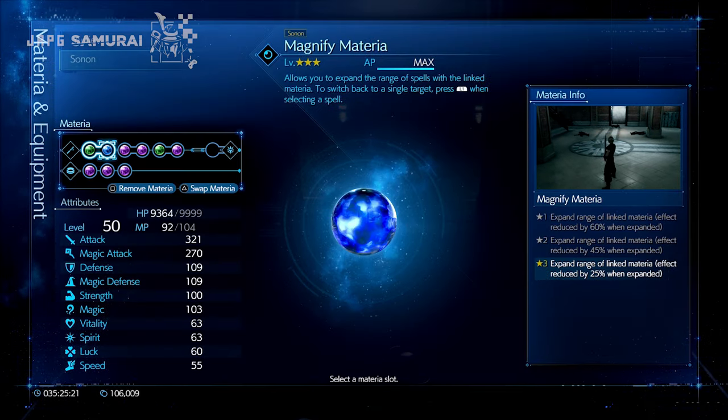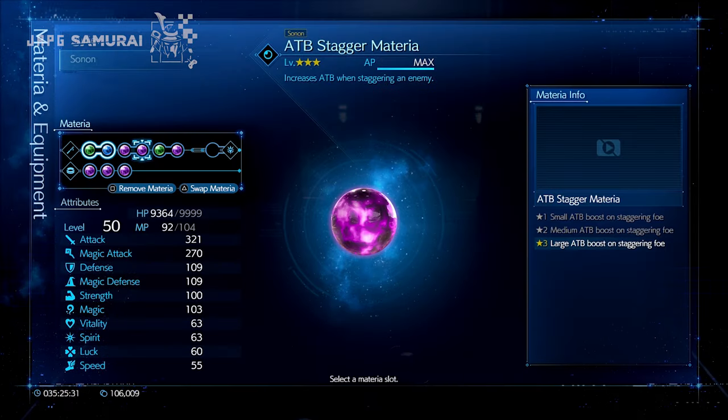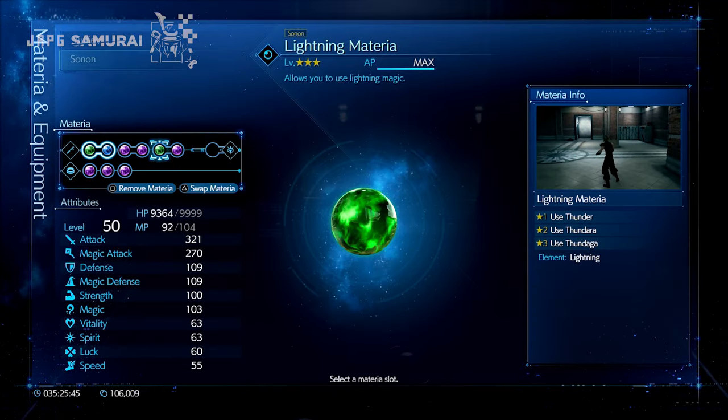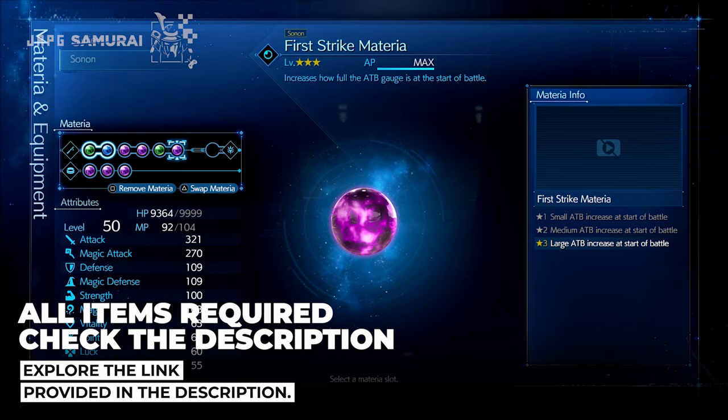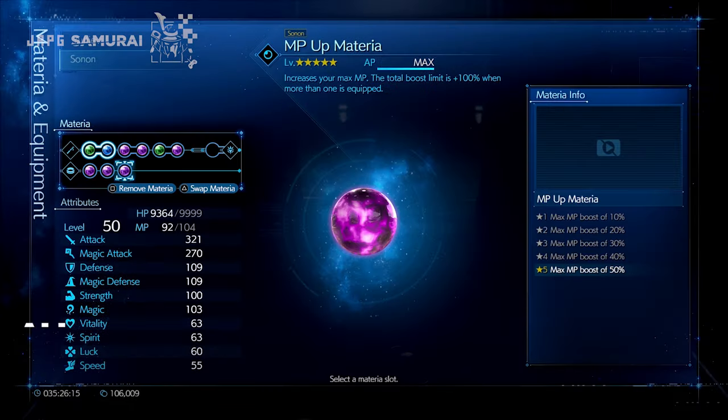Sonon is going to be your main healer in this fight. Magic Up materia for more heals, ATB Stagger materia for more charges of course, and Lightning materia as your main spell. Toss in a First Strike in there too, 2 HP materias as well, and MP Up for the last slot.